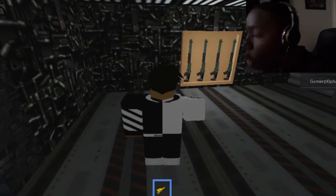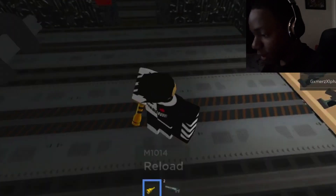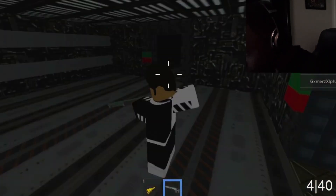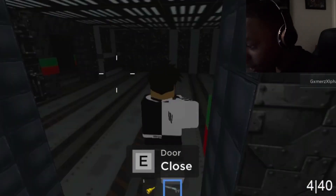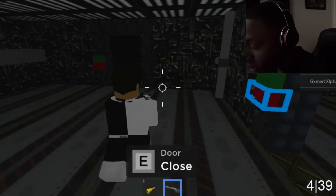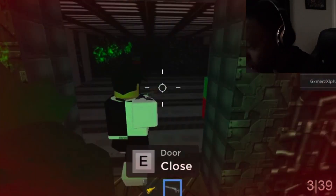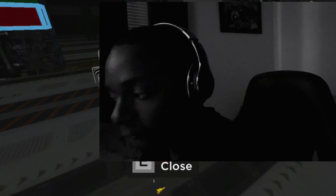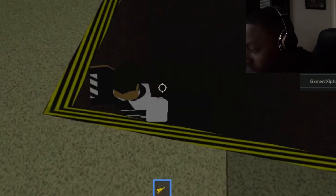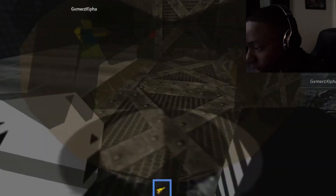Boom! I got that gun! We got crosshairs and everything. Let me test it out. You press R to reload. We got 39 reloads left with four ammo each. I shot them — why are there monsters in there? Don't expect these guns to immediately kill; they act kind of slow.